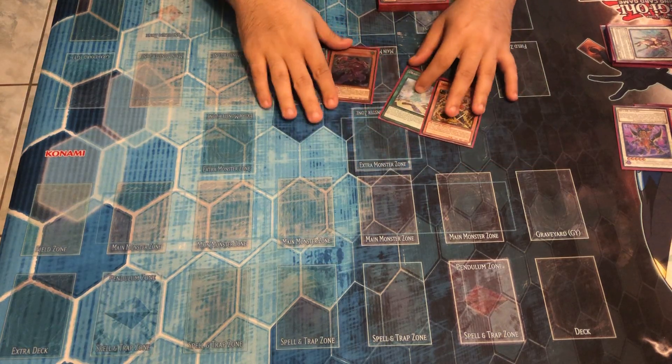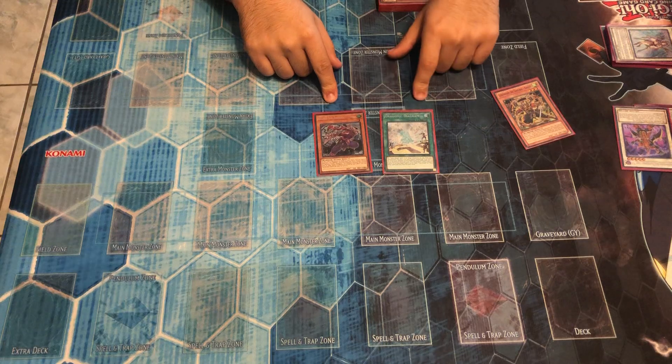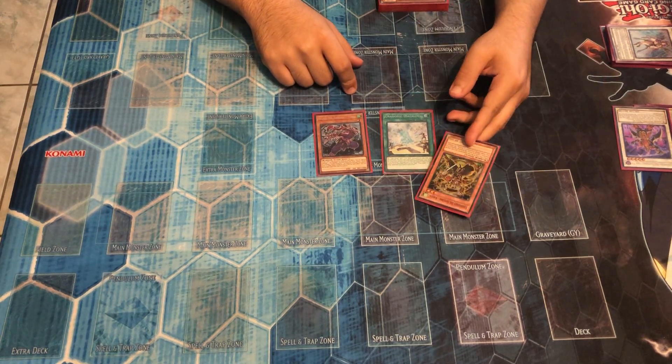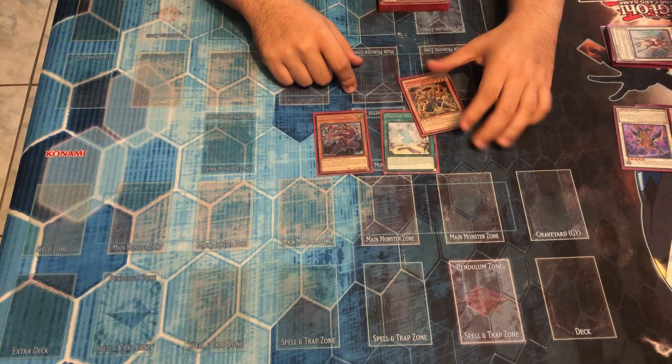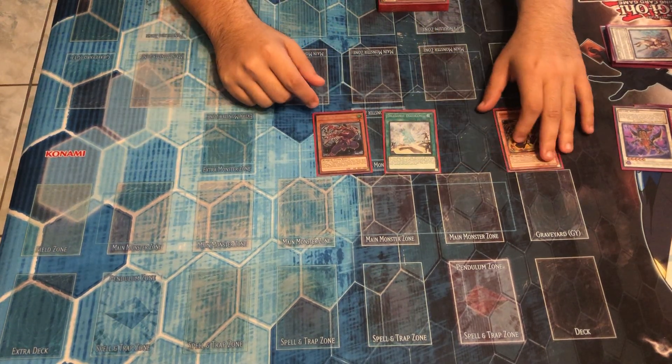So the first one we're gonna go into is the two-and-a-half card combo, which is Fuma, Diagram, Searchable, Searchable, and then a monster. It doesn't have to be Kageki. I'm using Kageki as an example because he's wind and you can do the whole wind thing, which is cool.